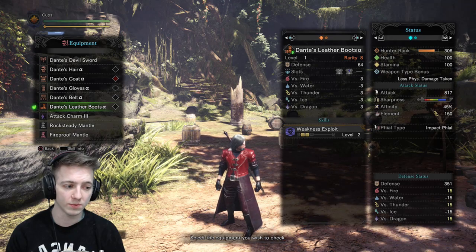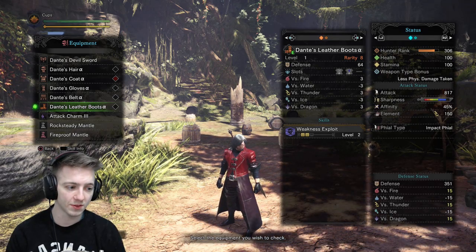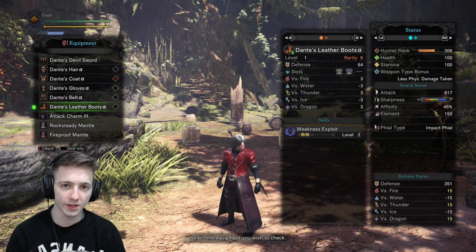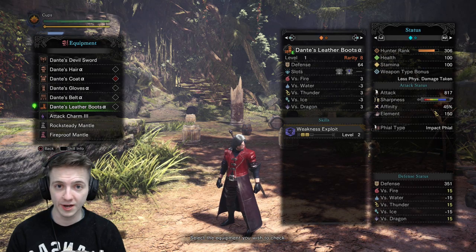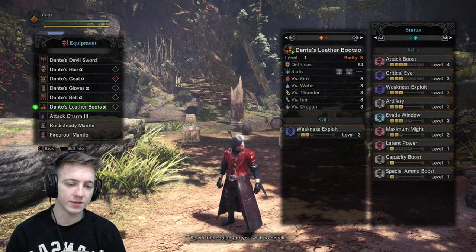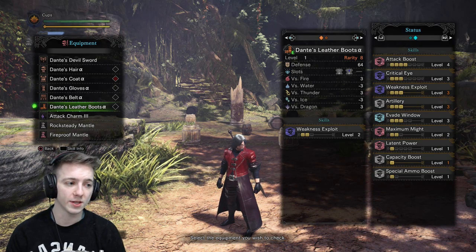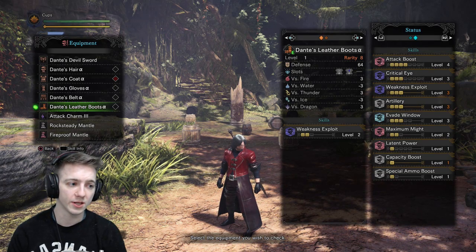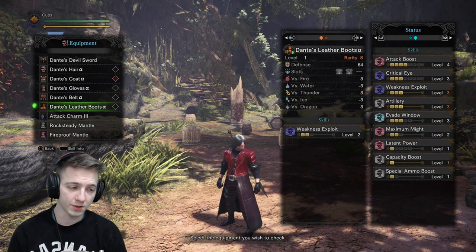I haven't even upgraded or augmented the gear yet. It's at 15 fire, 15 thunder, 15 dragon, so it's good for a lot of the late game stuff. I also went ahead and made a build of my own by putting decorations on. This build has attack boost four, crit eye three, weakness exploit three, artillery three, and evade window that already comes on the set, which makes it really good for moving around with the charge blade.